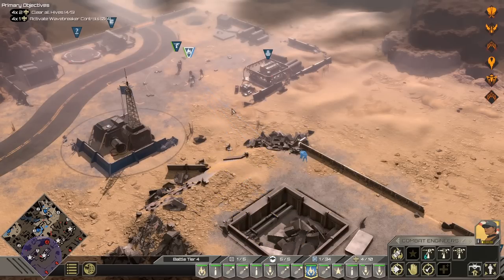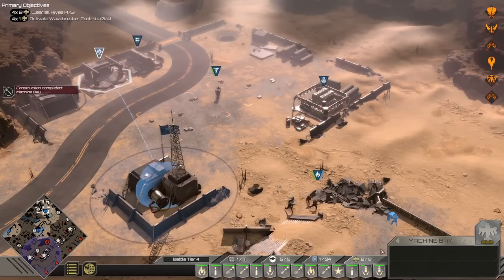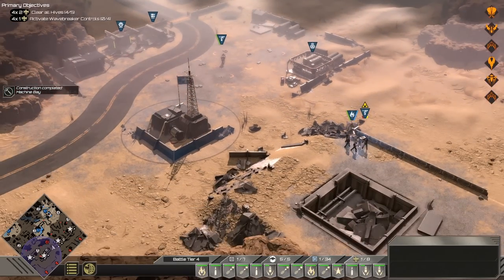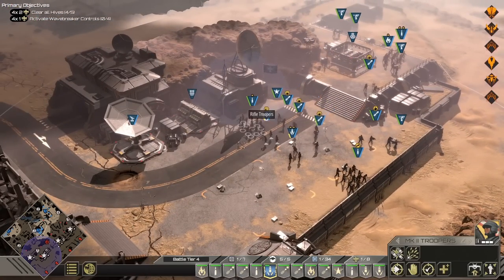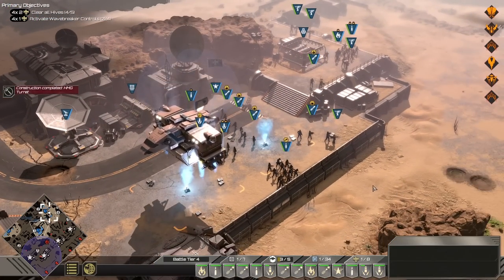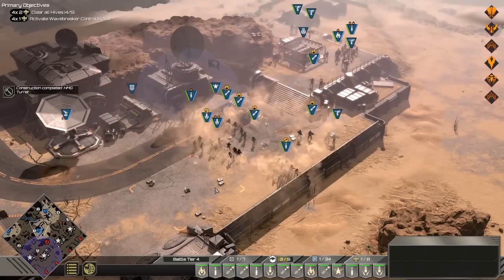We can build and get mechs now — we don't have supply for it at the moment, but we can. We'll get some supply shortly from these two positions along the wall. Drop an F in the comments for the squads that were wiped out earlier — their sacrifice will be forgotten. Let's go ahead and demolish some of these turrets; we won't need as many here.